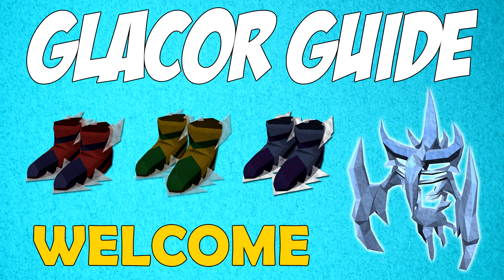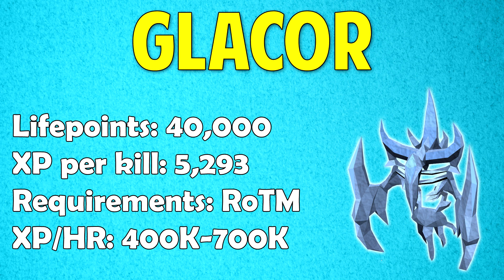This is a Glacor guide showing how to kill Glacors effectively. Glacors have 40,000 life points and give 5,293 total XP per kill. You need to have completed the Ritual of the Mahjarrat quest to access them, and they should give around 400k to 700k XP an hour depending on how fast you kill them.